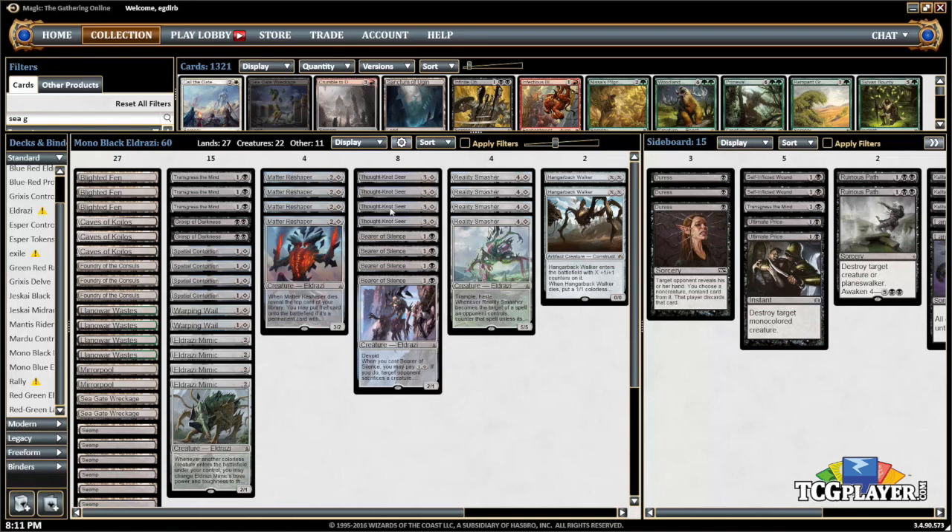Bearer of Silence already talked about. Thought Knot Seer — we don't really need to go over it too much. It's the best Eldrazi creature, point blank. If you're on an Eldrazi deck, you're going to have four Thought Knot Seers. It helps supplement Transgress the Mind as just more discard, and as a four-mana 4/4 it helps Eldrazi Mimic and fills up the mana curve. Looking at Reality Smasher — just another premier Eldrazi creature.